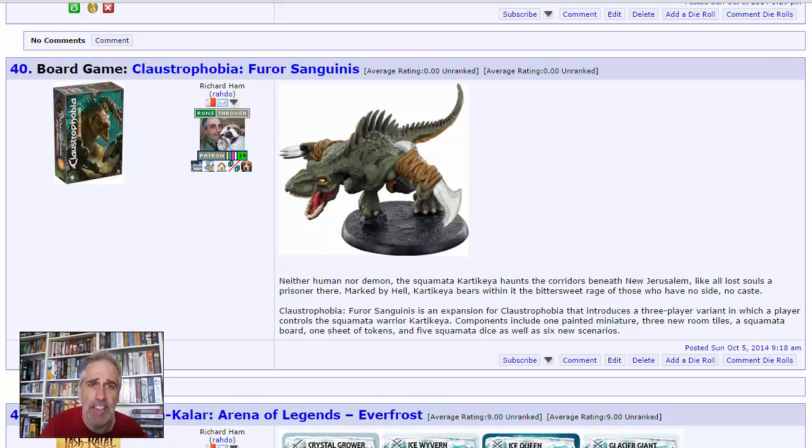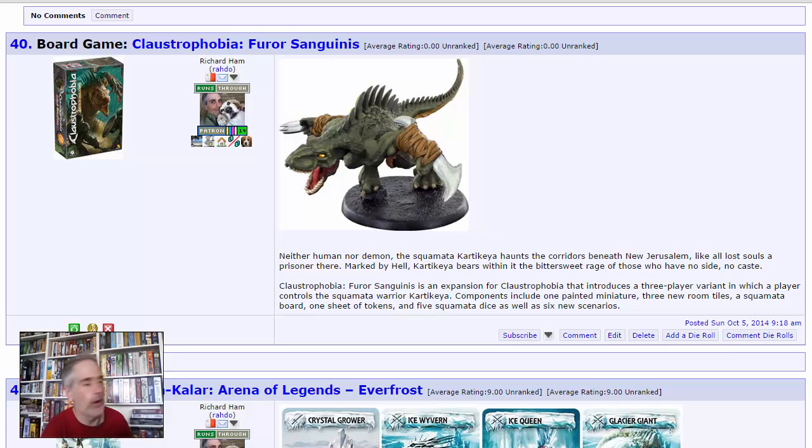Claustrophobia — Furor Sanguinis. Claustrophobia is by far our favorite dungeon crawl of all time. It destroys Descent and annihilates Mice and Mystics — it is so good. Its first expansion was excellent, and I had given up hope it would get another one, yet here comes another expansion! It introduces a three-player variant so three factions can play at once. There's a lot of misunderstanding because BoardGameGeek officially reports it as a three-player-only expansion, but that's wrong — it is two or three players. So for people who love Claustrophobia as a two-player game and thought they couldn't get this, they can. This is a high priority for me and Jen.